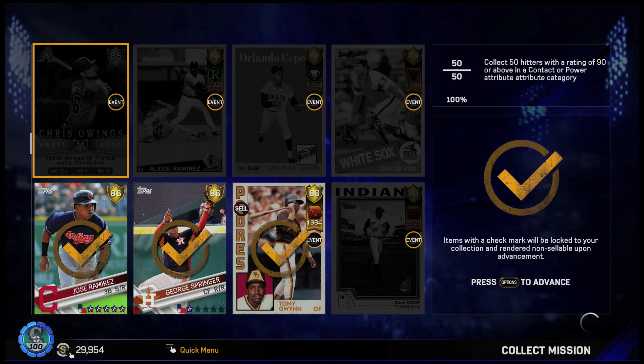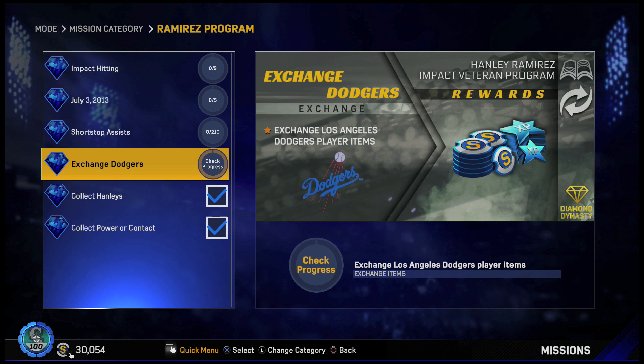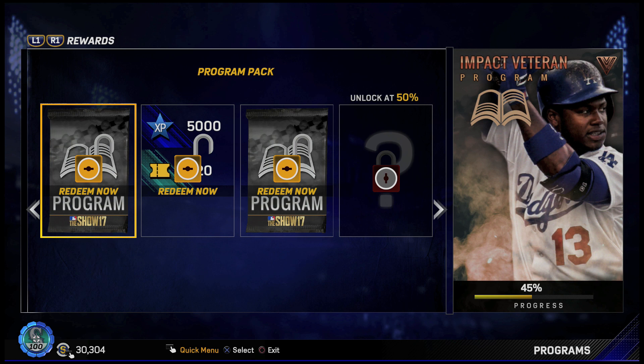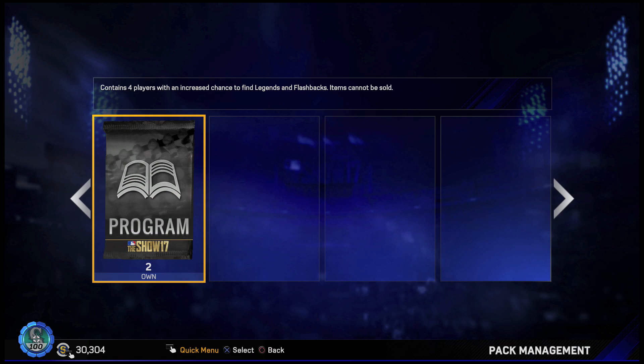So we're going to lock these in — we've got to make sure we don't lock anyone we don't want to sell. These guys look pretty solid, we can lock all of them in. Then for the exchange Dodgers requirement, I kind of prepared for this — I got a few Scott Kazmirs that we can turn in. 15 of them gets it done. So after redeeming those three, we're at 45% and we're going to get two program packs to open and some XP and tickets.